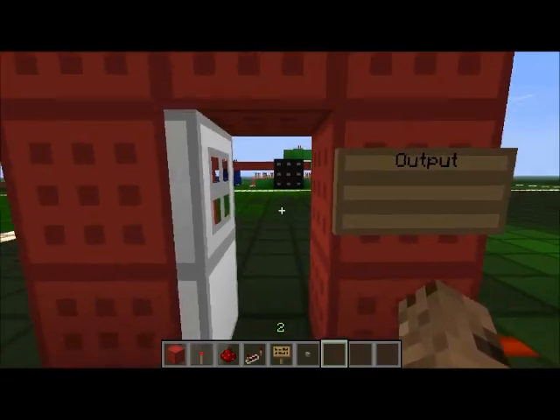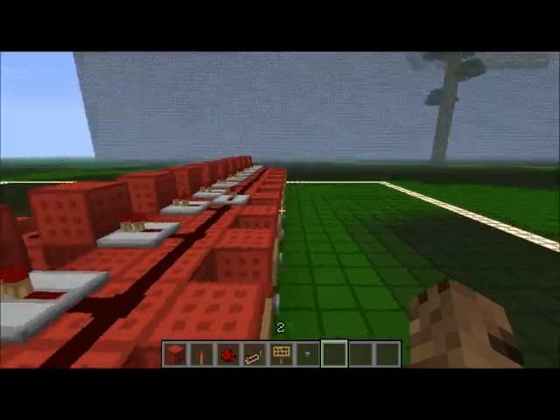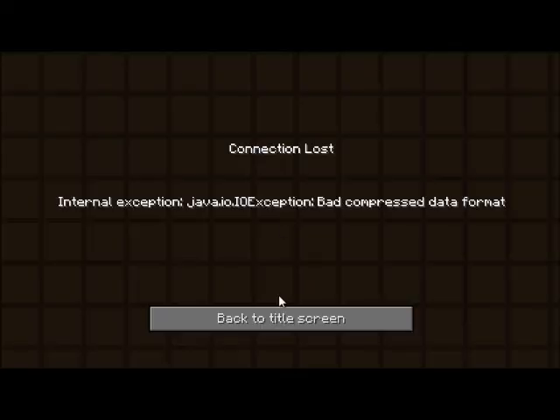Now you can grab whatever you want inside, like cake or something like that. A chest full of cookies, something nice. Treat yourself with something nice. And wow, I just crashed — good thing I was at the end of the tutorial. Thanks for watching.